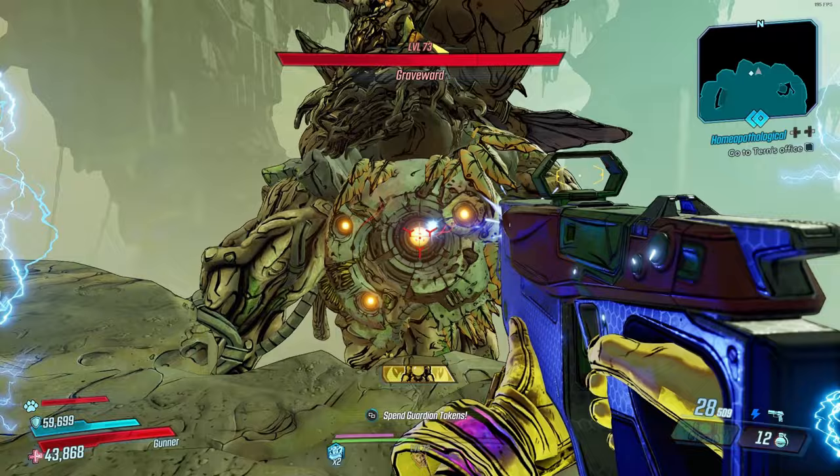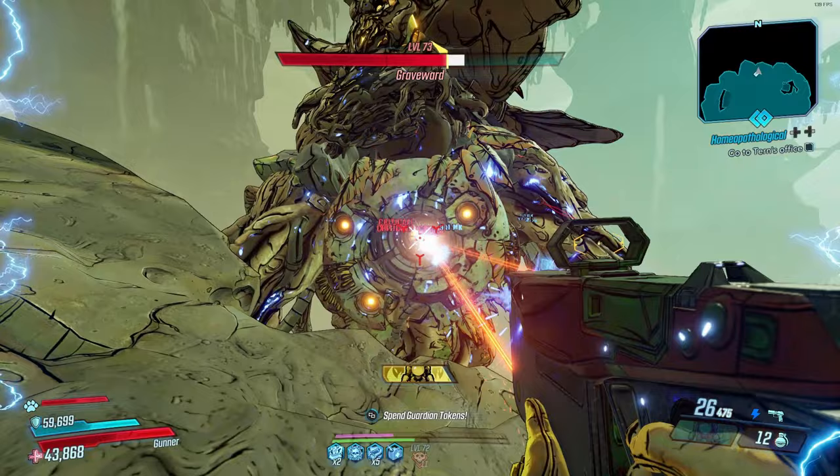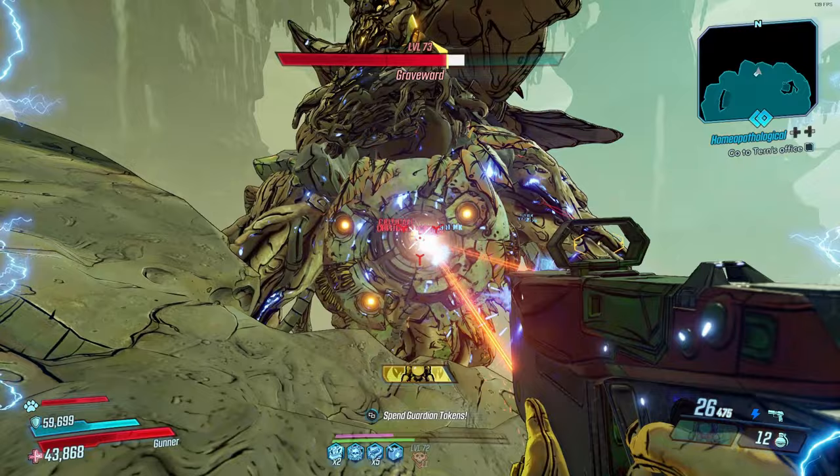Now I'm going to show you guys how to get the most damage out of this build. First, you want to activate Iron Cub, throw a grenade, then shoot. Make sure not to miss any shots or consecutive hits won't work, and throw a grenade every couple seconds to maintain that 25% damage bonus.